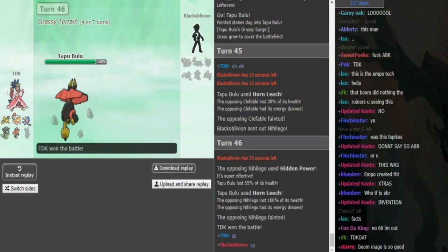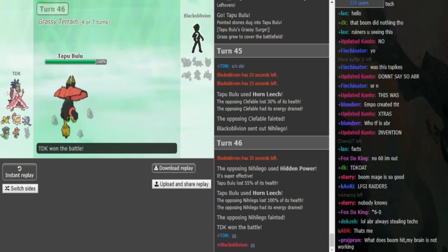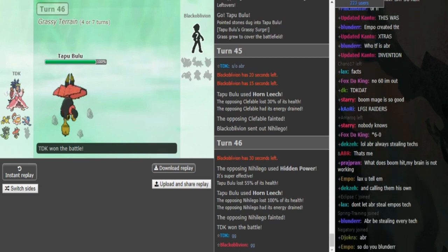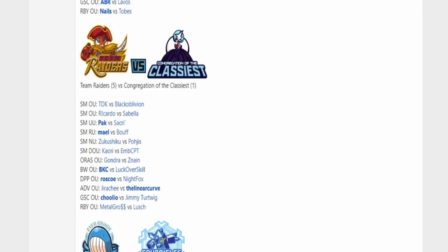The Raiders were up 5-1 versus the Classiest before this, so now they're up 6-1. The Raiders still have a good chance to make playoffs — the Classiest are pretty much out. This shows that SD Tapu Bulu is making a comeback; people should prep for it going forward. We may potentially see Tangrowth return with Sludge Bomb, and Pharaoh Thorn might run Gyro Ball again. Thank you guys for watching — smash the like button if you enjoyed. Peace out!